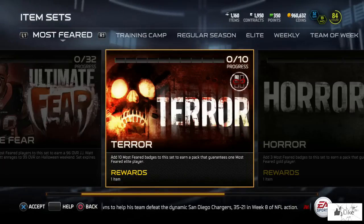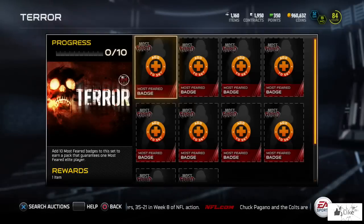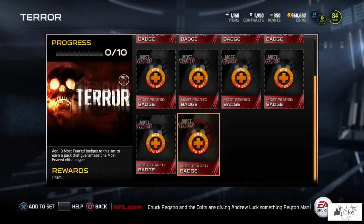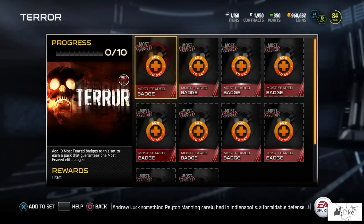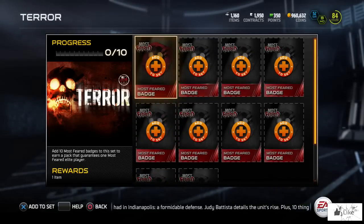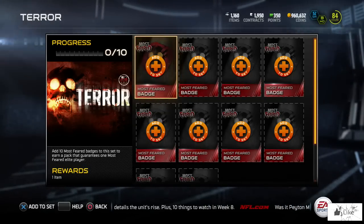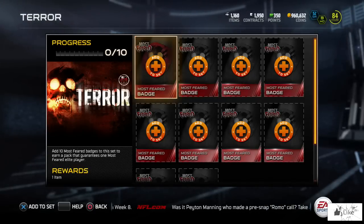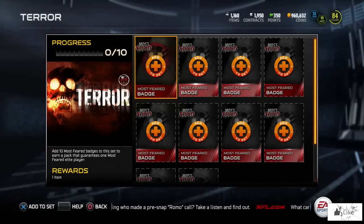There's a Terror set — add 10 Most Feared badges to earn a pack guaranteeing one Most Feared elite player. You cannot get these badges off the auction block or trade them; the only way is through solo challenges or possibly pulling them from season packs. They plan to add more solo challenges throughout the promo, so if you save your badges you're guaranteed an elite Most Feared player without purchasing packs.